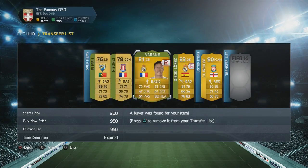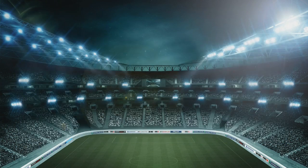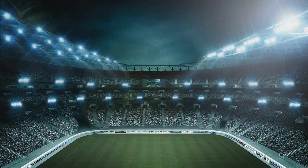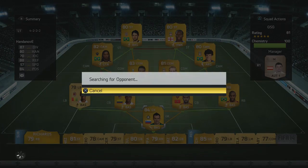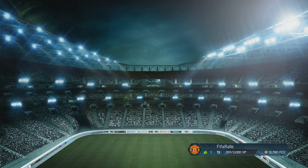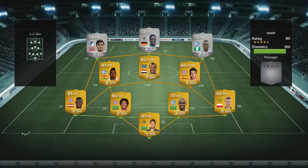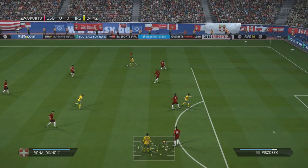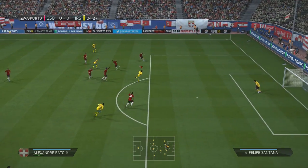Hey guys, it's FIFA Rally here and welcome to episode 14 of Let's FIFA 14. As you could quickly see, a bunch of the players we listed up in the last episode would sell on, and we still need to sell Sturridge as well - he'll eventually give us around 6 to 7k more coins. For now it doesn't really matter too much because we got two quite solid teams and we're ready to head into Division 4, which we did promote for in the last episode.